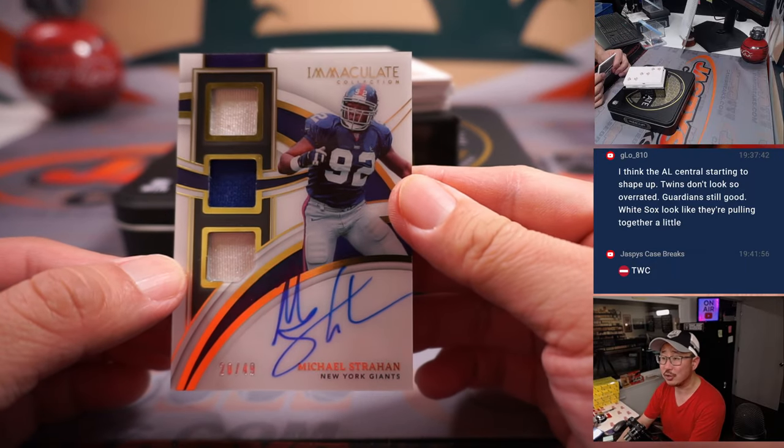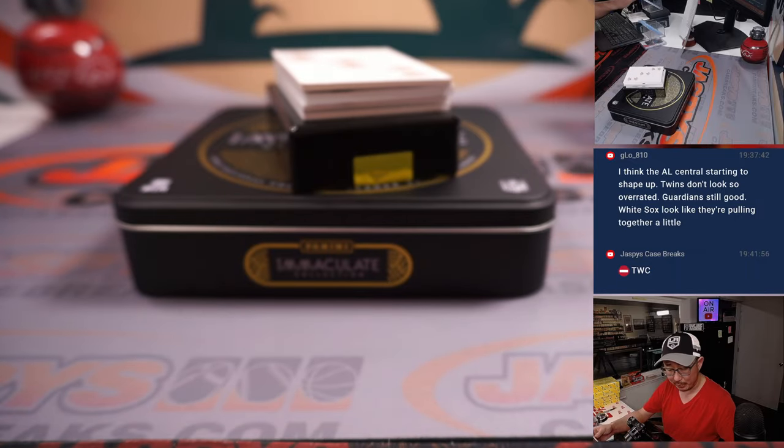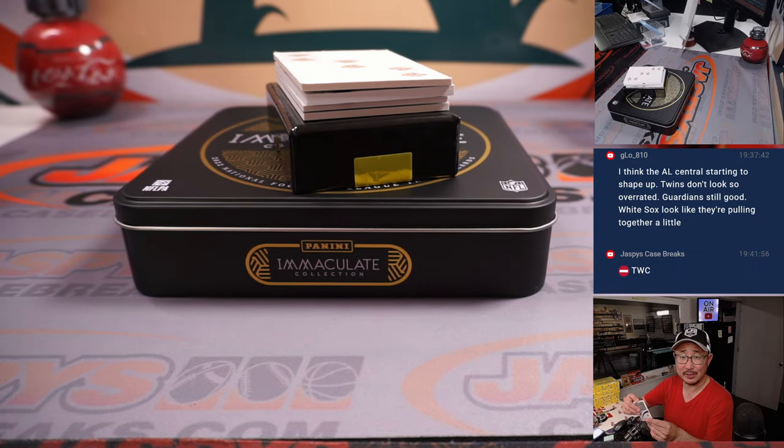Triple relic and autograph — Michael Strahan, 20 out of 49 for the New York Football Giants. It's going to go to Thomas and Big Blue. The G-Men.